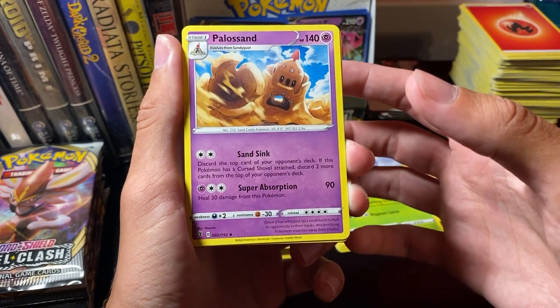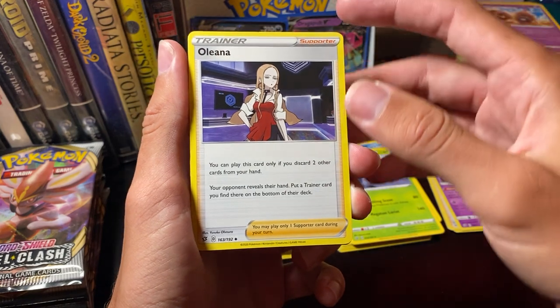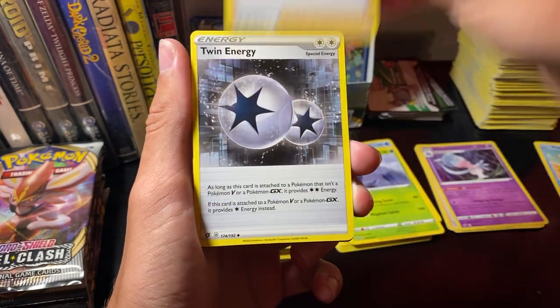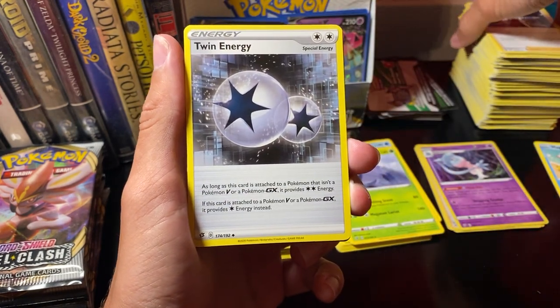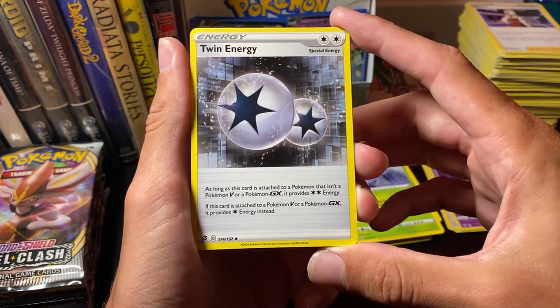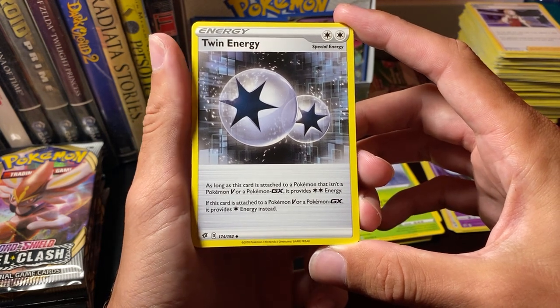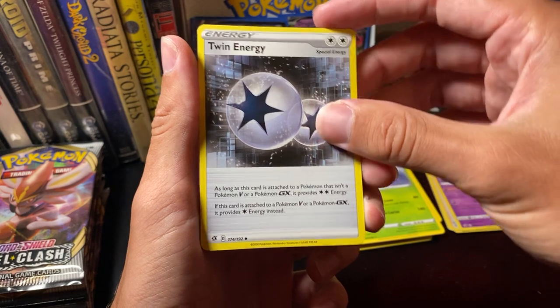And then Super Absorption: heal 30 damage from this Pokemon. Another Olena. Ooh, Twin Energy: as long as this card is attached to a Pokemon that isn't a V or a Pokemon GX, it provides double Colorless. If attached to a V or Pokemon GX, it provides one Colorless energy instead.